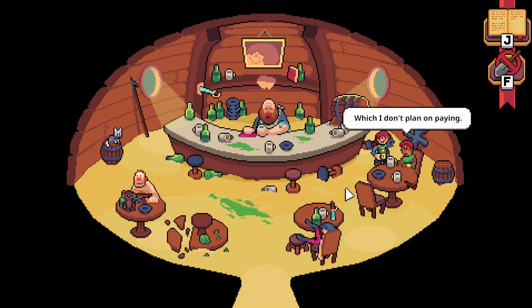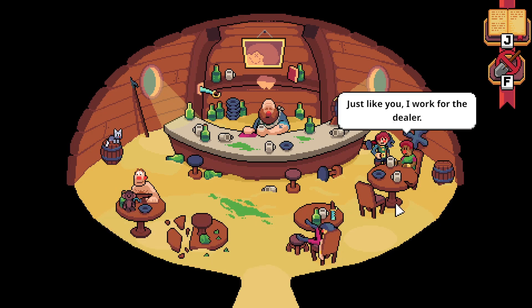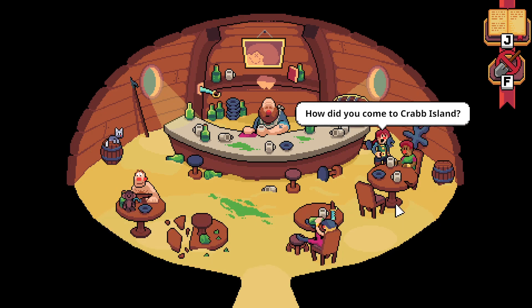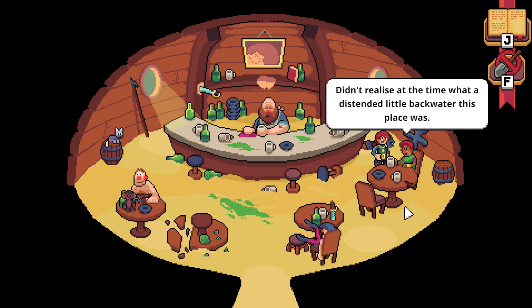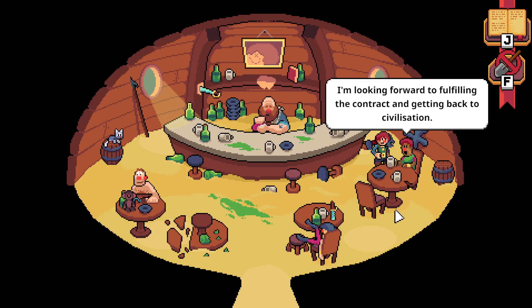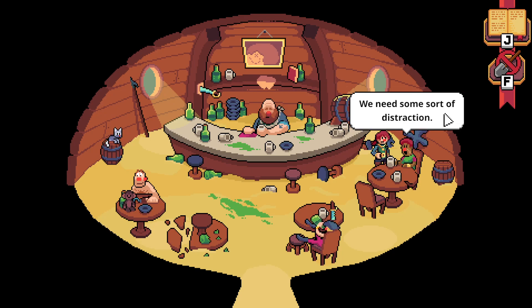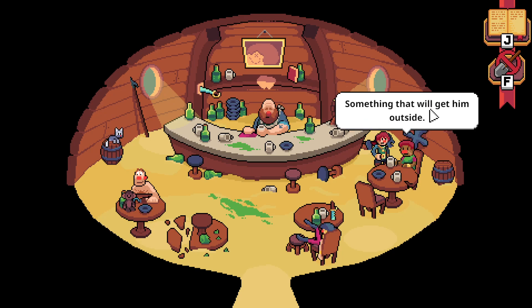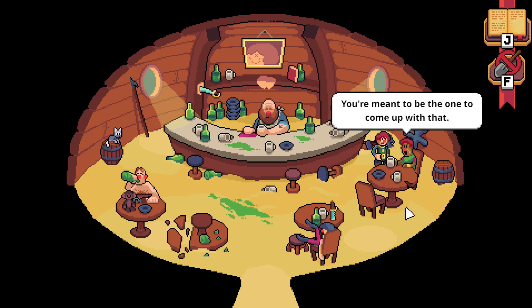'Ray is not someone you want to upset.' 'I'll take my chances.' 'Can I buy you a drink? Need a top up?' 'I have a running tab which I don't plan on paying.' 'Who are you?' 'Rojo's the name, Rojo Snide, I work for the dealer. How did you come to Crab Island?' 'The typical way - picked up a contract in Port Villslug and hitched a ride here. I'm looking forward to fulfilling the contract and getting back to civilization. Any idea of how to get behind the bar without it killing us? We need some sort of distraction - something that will get him outside. Any ideas?' 'I'm not the ideas guy - you're meant to be the one to come up with that.'